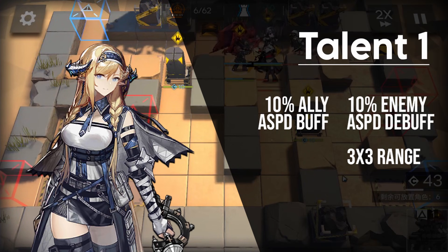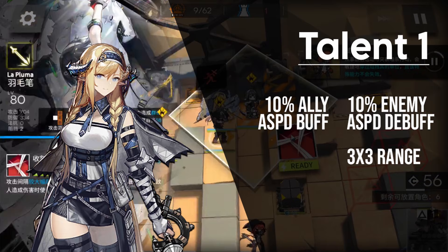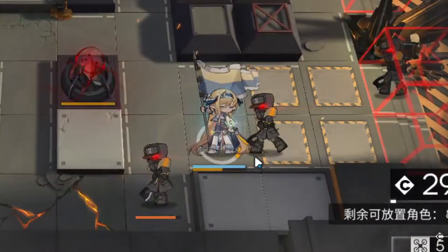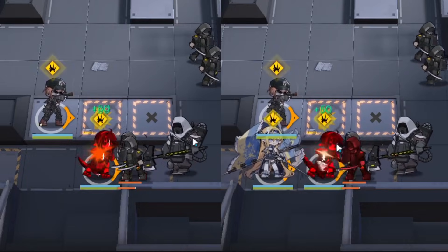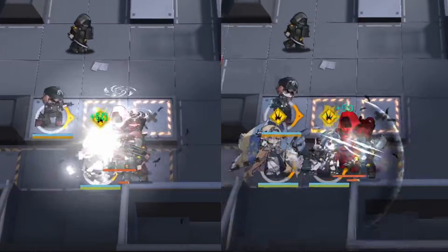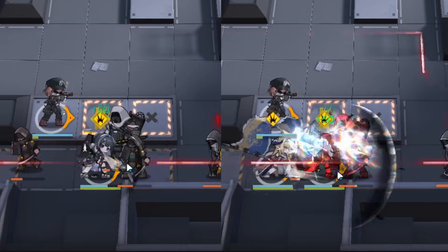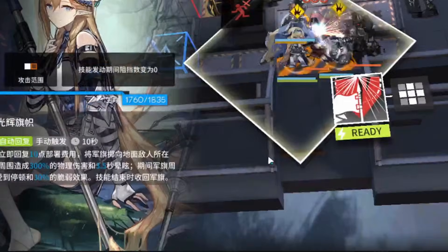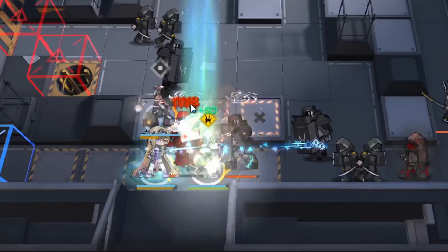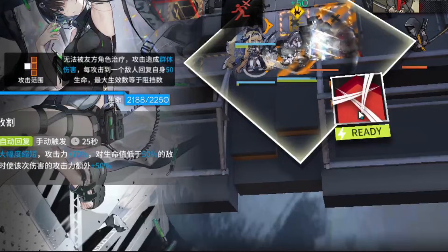Her Talent 1 gives her an ensign that buffs ASPD of allies while debuffing enemy ASPD in the 8-tile area around her. Unlike your usual summonable drones like Charmaridol and friends, Syla's summon is tied to herself and her skills. Both clips use Ash to solo an enemy, but without Syla's passive, Ash can't kill in time. Simply by existing, Syla makes the difference between a kill and La Pluma's death. More ASPD means more damage, means you win. Perfect combo for S3.